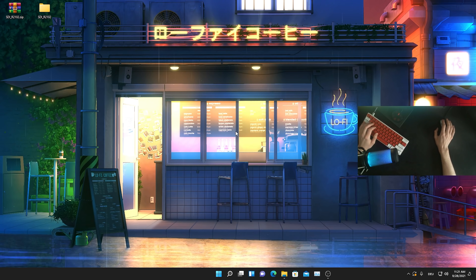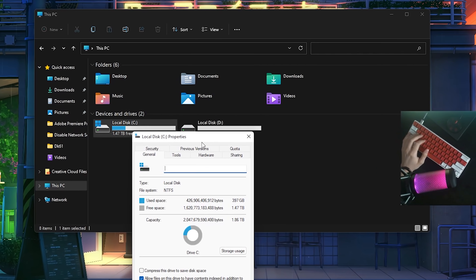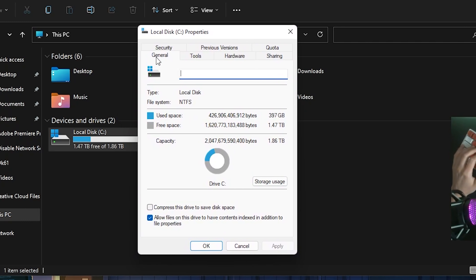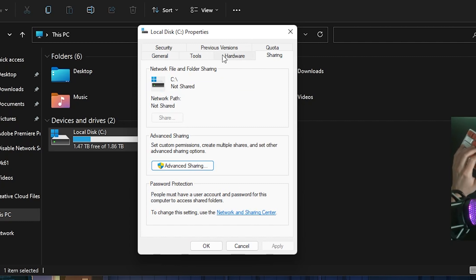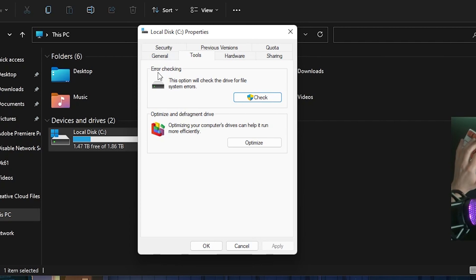Now I'm going to show you a quick step on how to defragment and optimize your main hard drive or all hard drives on your PC. Open 'This PC' and you can see all the drives you have — for me it's a 2TB M.2 SSD and a 120GB SSD. Right click onto your local disk and go into properties. Once in there, you can see a new window with tabs for general, tools, hardware, and sharing. Click onto 'Tools' and look for error checking.